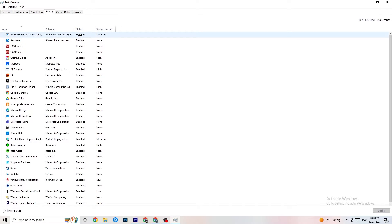Also in Task Manager, click on the 'Startup' tab. Disable every single program that auto-starts in the background to decrease your CPU and GPU usage. Right-click each one you don't need and click 'Disable.' Once finished, close Task Manager.